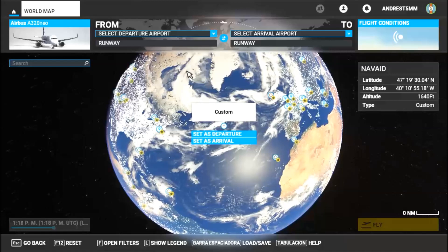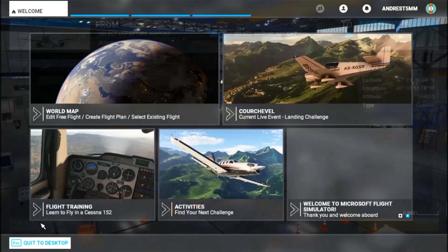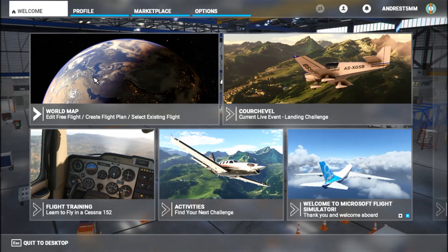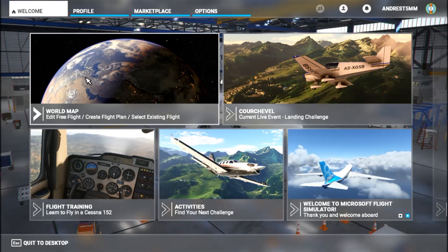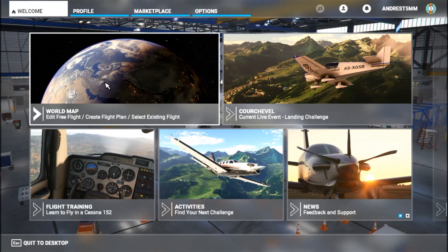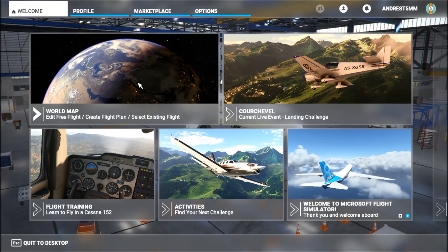Hey, what's up boys and girls. Today I will show you how to play multiplayer in Microsoft Flight Simulator 2020. First I will explain the three multiplayer modes, and then I will teach you how to play with your friends. Let's start — in the main menu, go to World Map.